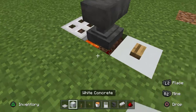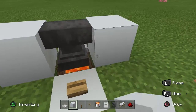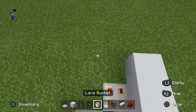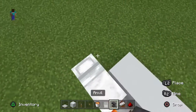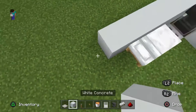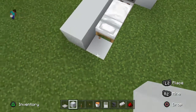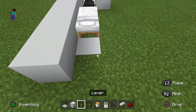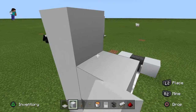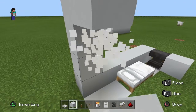Now you want to place a button on white concrete in front of this build. Then you want to place walls around the whole thing, and you want your villager to have their bed here. You want white concrete with a gap here.